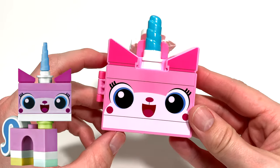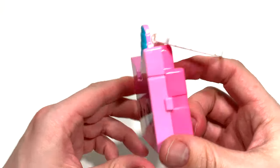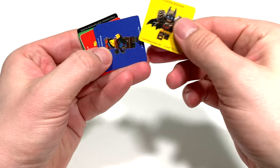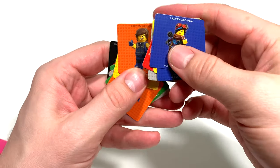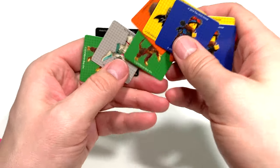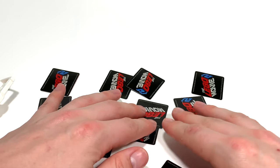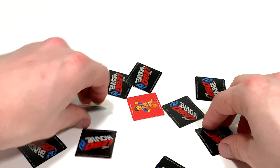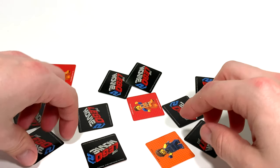Our next toy is Princess Unikitty from Cloud Cuckoo Land. She was a character in the first LEGO Movie and she's back to channel her inner rage. Very cute toy, very adorable expression. Inside we've got a matching game with characters from the movie: Batman, Wild Style, Emmett, General Mayhem, Rex Danger Vest, Ultra Kitty, and more. You lay them out, flip them face down, and try to match them — it's basically a memory matching game. I got Emmett! Then you keep playing until you match all the characters.